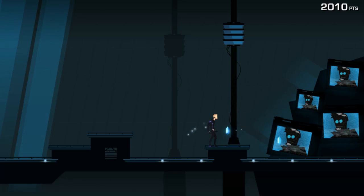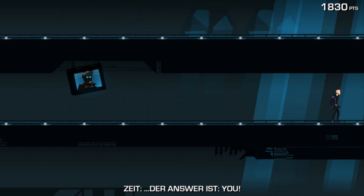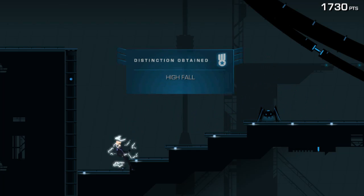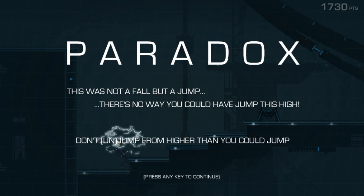We're clearing through all these crystals — going to be picking them up in reverse, actually putting them back down. When I see a hundred points show up on the screen, that's the indicator that I'm supposed to jump. We're going to be learning the plot in reverse order. 'This was not a fall but a jump — there's no way you could have jumped this high. Don't un-jump from higher than you could jump.' So you've got to put yourself in the reverse position here.